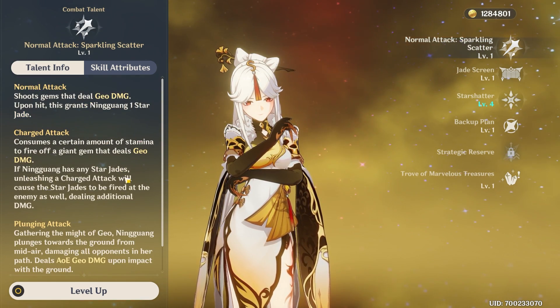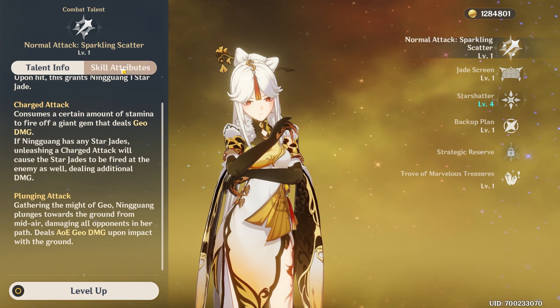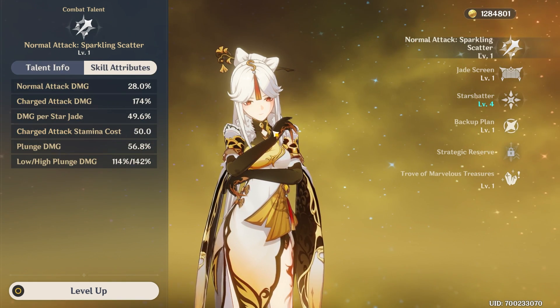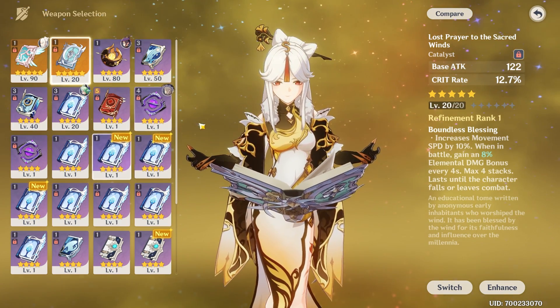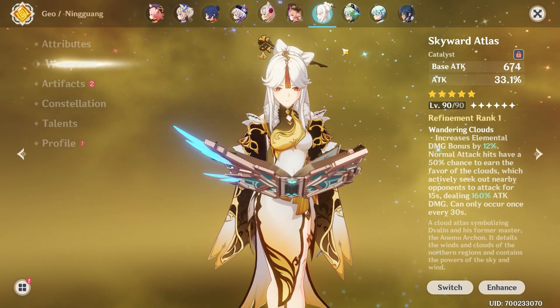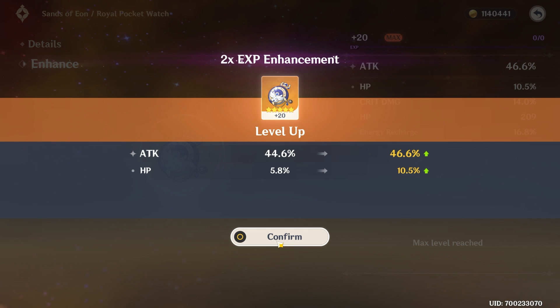Her basic attacks are really strong. I know Mako is a Ningguang main — he has her at 10-10-10. I'm going to raise Lost Prayer as soon as I can and try to have it for the God Mode Showcase eventually. That probably won't be for a while — perhaps when there's a rerun banner.